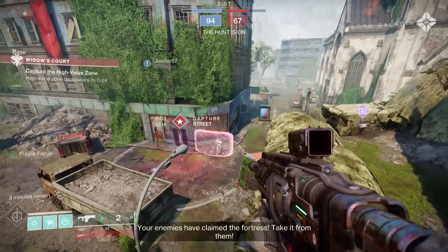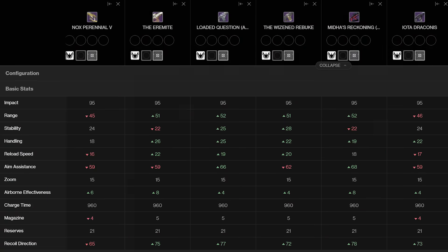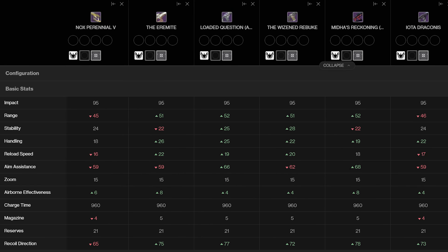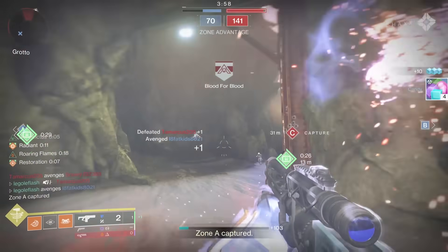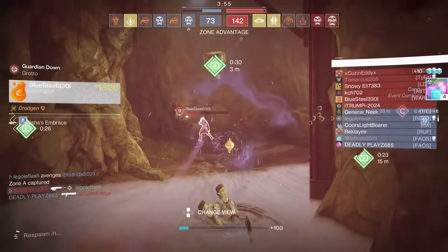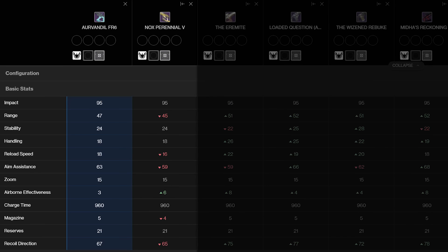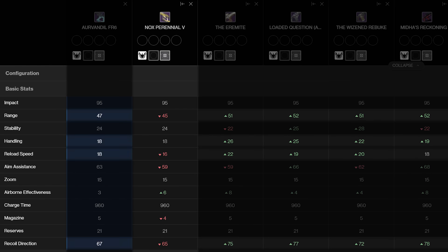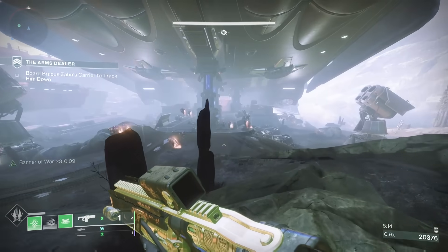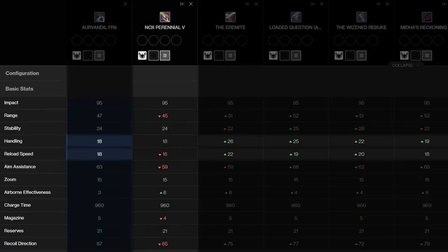The stats on Nox are going to start rough. Nox Perennial 5 doesn't just have bad stats — it has the worst stats of any high impact frame in Destiny 2. The other kinetic slot high impact, Arvindil FR6, was already the worst high impact in the game, and rather than making up for it, Bungie dropped a fusion that at first glance looks even worse. Just look at all that red: the lowest ranged stat, the lowest handling at 18, the lowest reload at 16, and even the lowest recoil direction at 65. This isn't just a bad look for PvP with that low ranged stat, but also for PvE with those handling and reload stats.